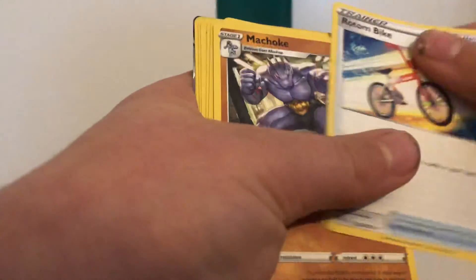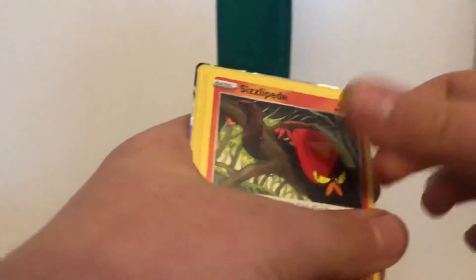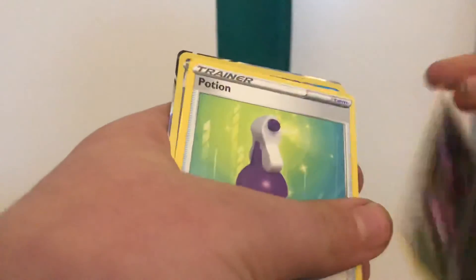Third pack: Steel Energy, Road Bike, Machop, Beedrill, Fullheal, Sizzlipede, Purrloin, Ekans, Potions, Crafty, Crablock V. And now let's hope for some last-pack magic!